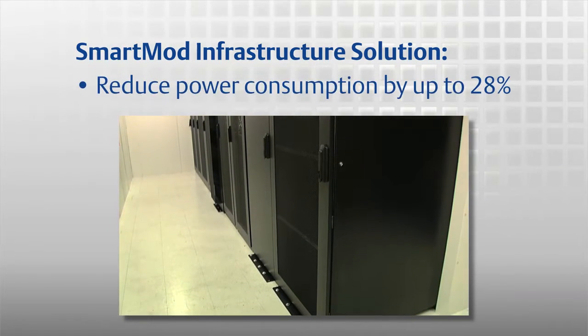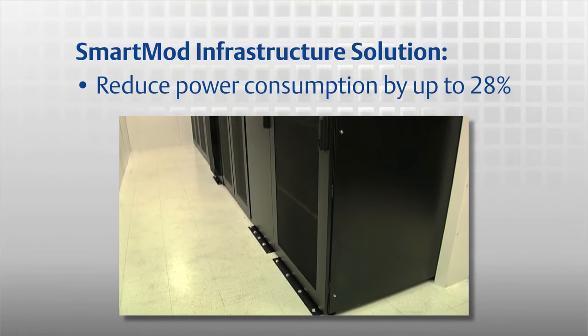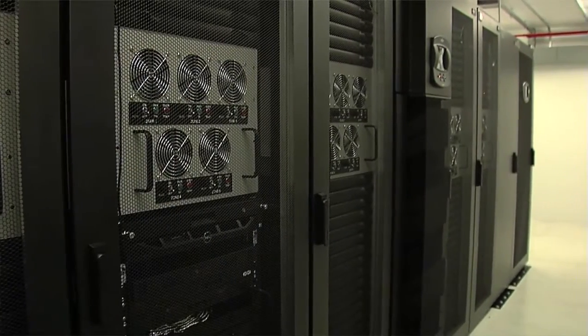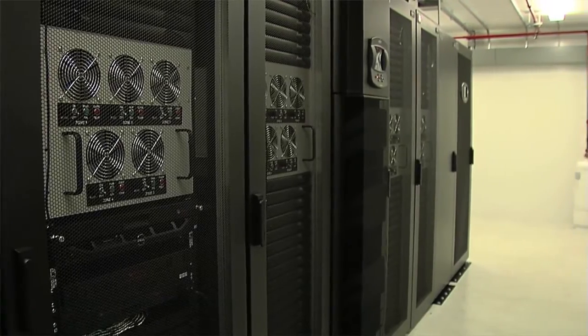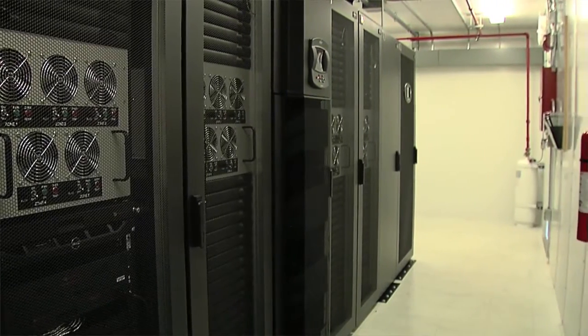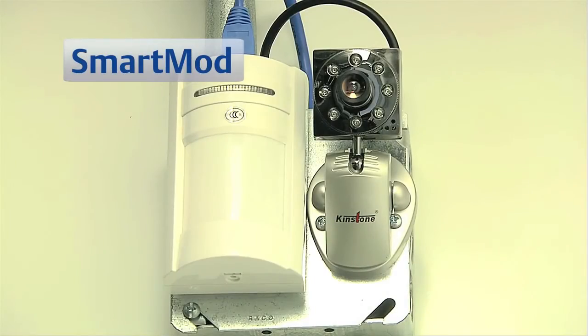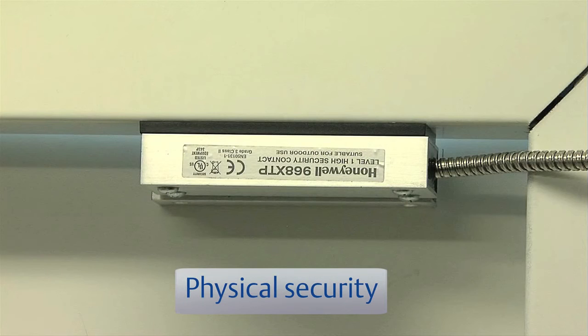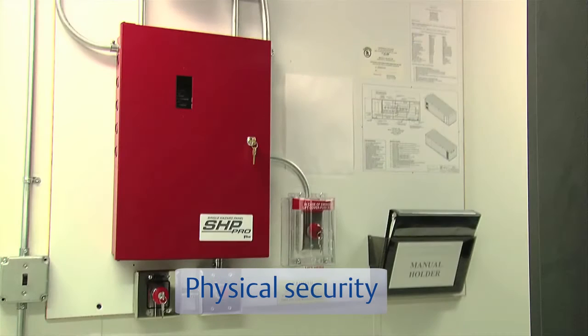You can reduce power consumption by up to 28% compared to conventional data center design. The Smart Mod solution allows you to acquire all of your data center infrastructure equipment as an integrated, stand-alone solution that is ready to deploy upon arrival, usually in months. Physical security and access are safeguarded by video surveillance, a sealed and locked enclosure, integrated fire suppression and event-triggered monitoring on all cabinets.